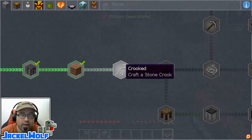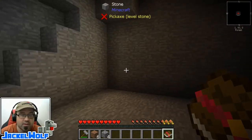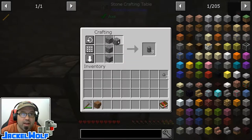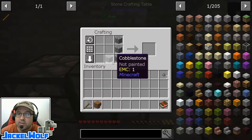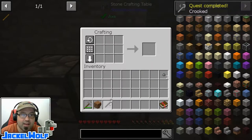Our next quest is going to be 'The Crooked' — craft a stone crook. This is very similar to how we would craft a wooden crook in Sky Factory 3. Simply with a 3x3 crafting table, we're going to take four pieces of cobblestone and make a little L-shape with them. As long as it's that upside-down L we are fine — if it's the right-side-up L or J, it does not work. Four pieces of cobblestone in a 3x3 crafting table gets us a stone crook.